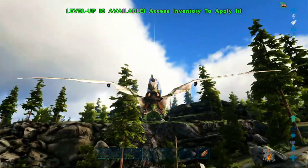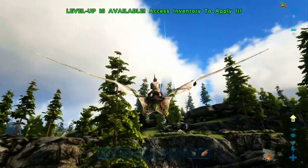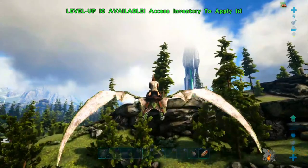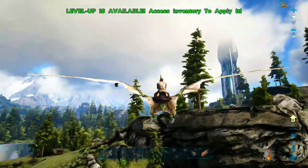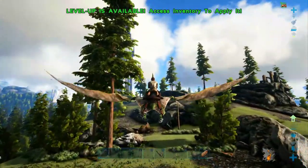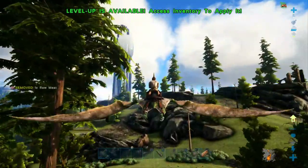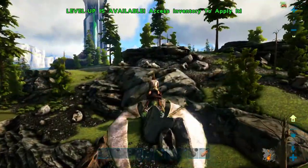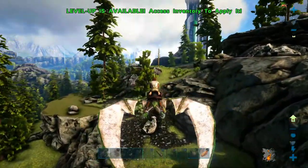On my Ragnarok base the entire thing was powered and fueled by dinosaur droppings, and the main source was a unicorn I tamed. So my entire base ran on unicorn — which is about as organic and magical as it gets.